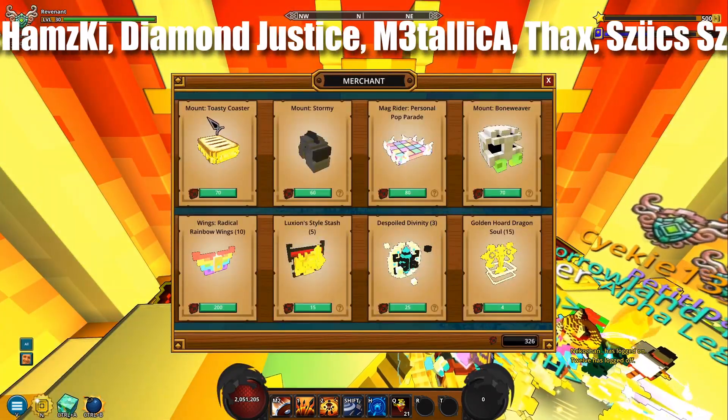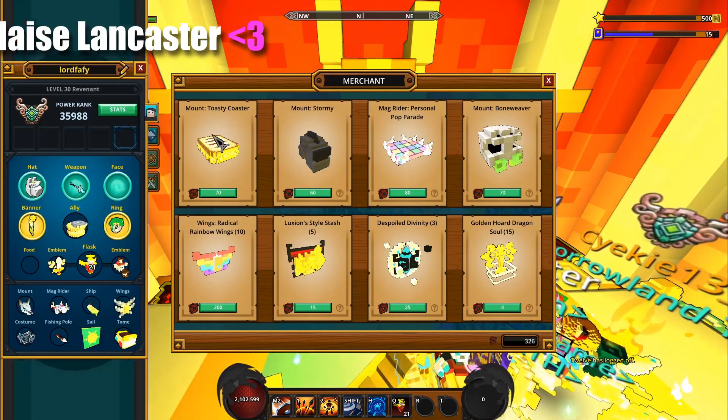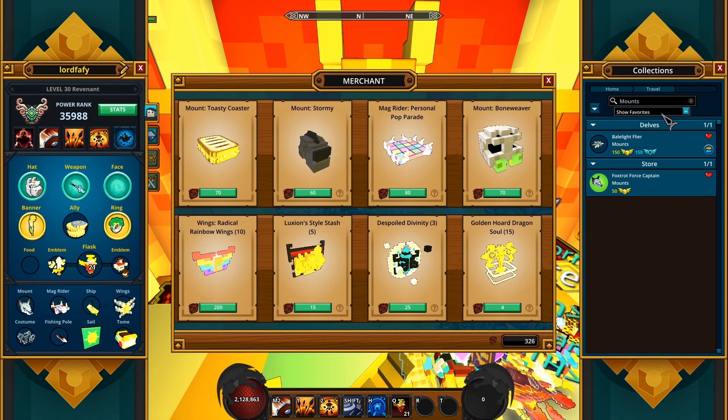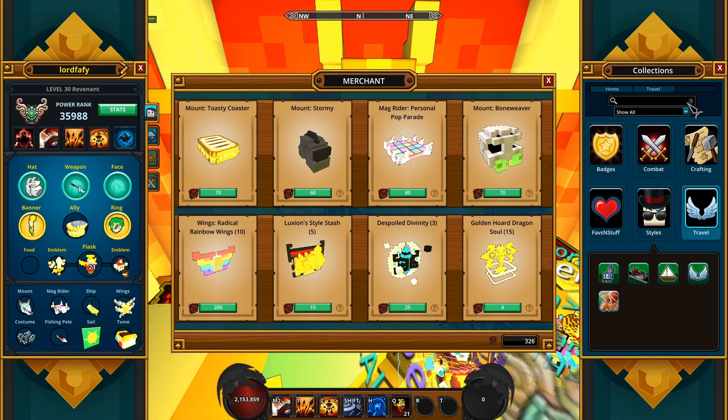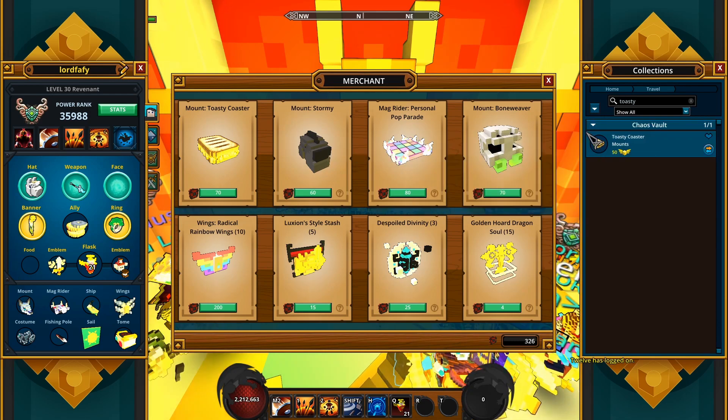Starting with the mount, we seem to have a Toasty Coaster — for 70 coins you will get a tradable mount that gives likely 50 mastery points. Toasty Coaster.